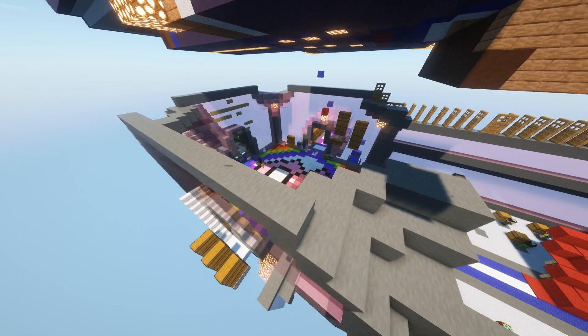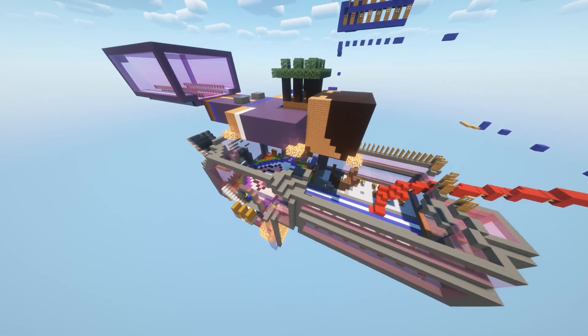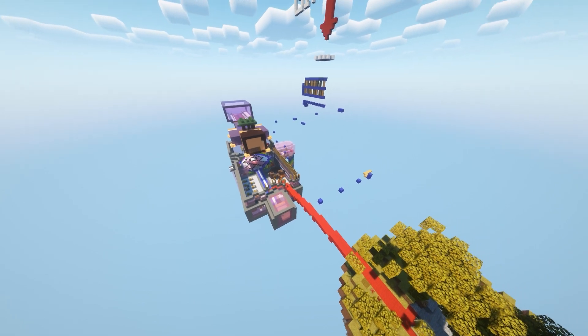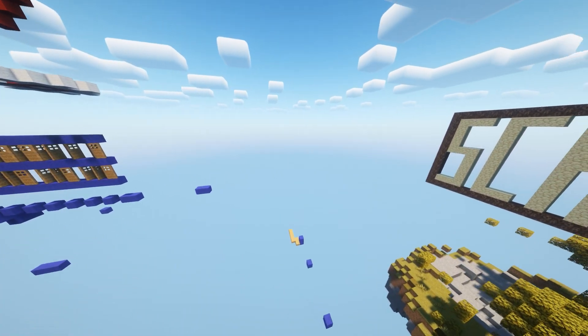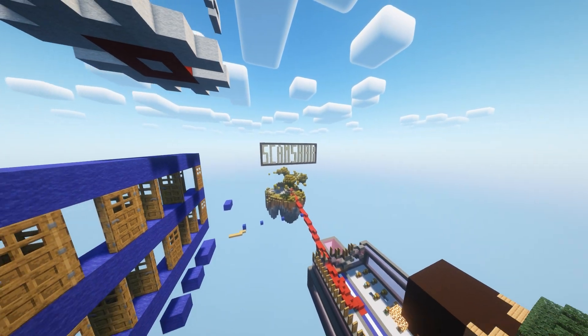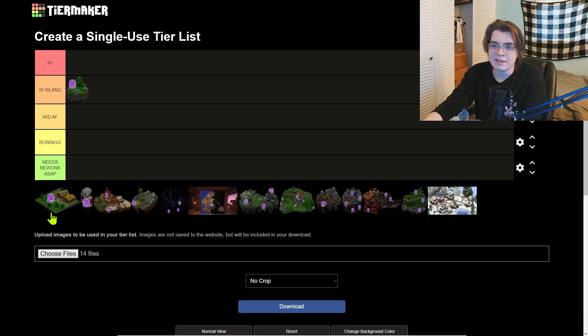First off we have the Skyblock island. As you can see right here, it's very basic — it's where you put your minions and your storage. Which is kind of funny considering it's Skyblock, but the blocks in the sky you spend the least amount of time on. I'm putting it at D island. It's not a great island; you really just use it for the essentials and spend most of your time off of it.